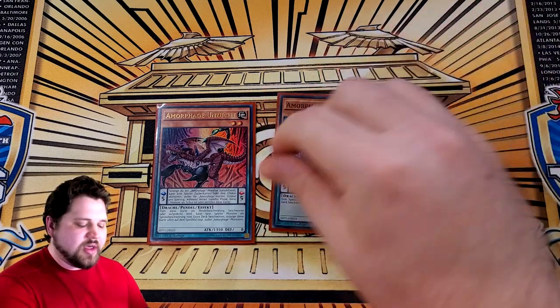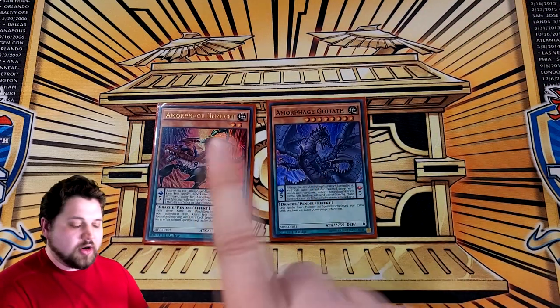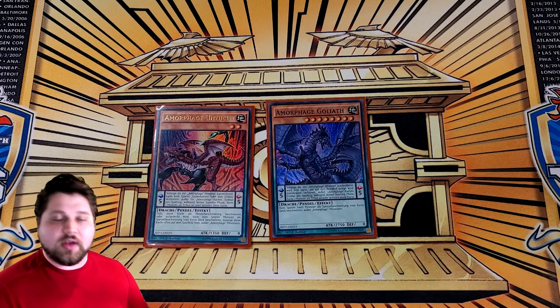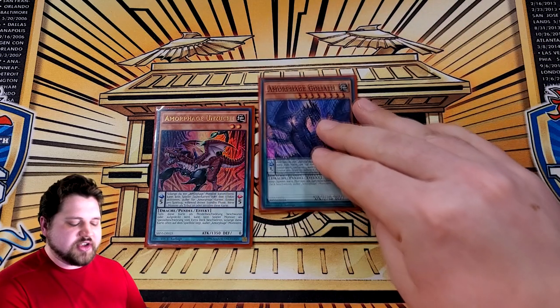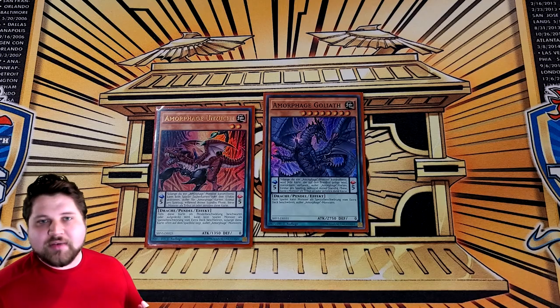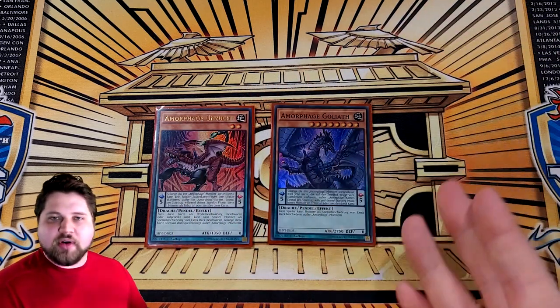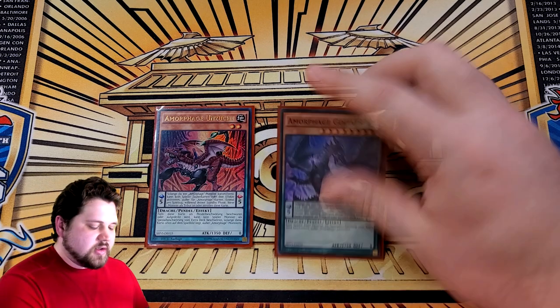The last two monster monsters in the main deck are the basic joint win condition of the deck: a Morphage Lechery and a Morphage Goliath. The entire point of the deck is to summon Goliath and then scale a Morphage Lechery. Lechery says while Goliath is on the board, both players can't activate spell cards or use the effects of spells. And Goliath, while it's on the board in the monster zone, means neither player can summon monsters from the extra deck. We've summoned everything we want — multiple negates on board plus Goliath and Lechery. So the entire point of the deck is no extra deck, no spells, multiple negates.